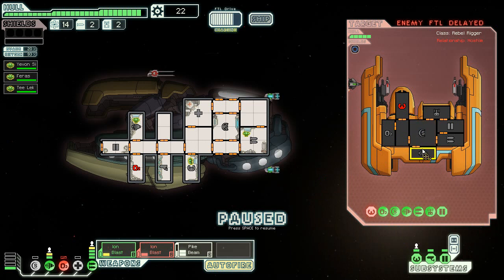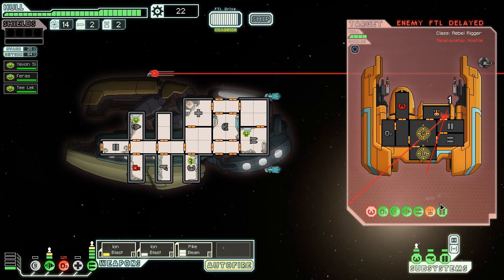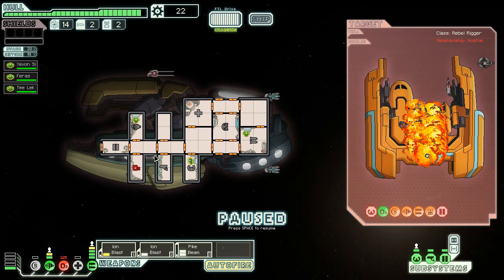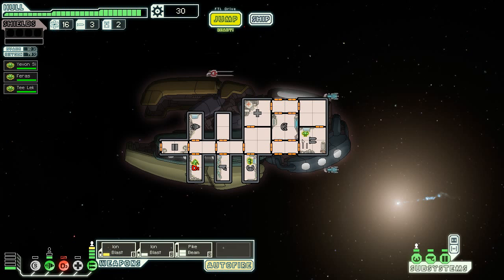We need to keep their engines and their shields offline so they won't be able to escape. Our shields are down as well, which is kind of an issue. Pike beam ready — and destroy. Bye-bye enemy ship. He only hit me once but he turned off my O2, which needs paying attention to. Some fuel, some missiles, some scrap — excellent. We're going to repair our O2 before we get in too much trouble.